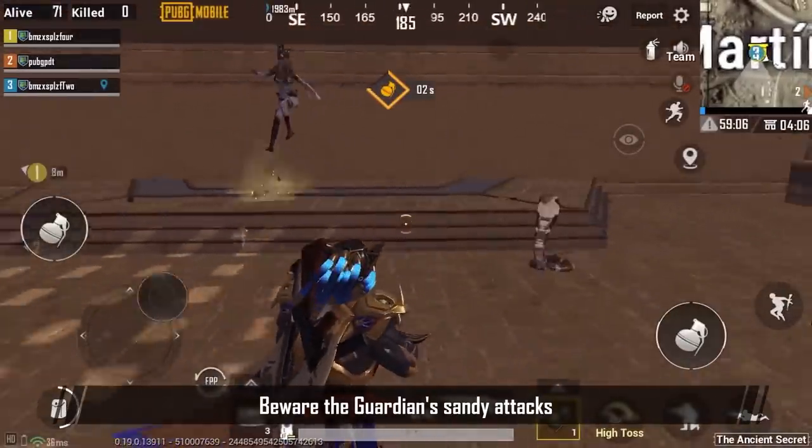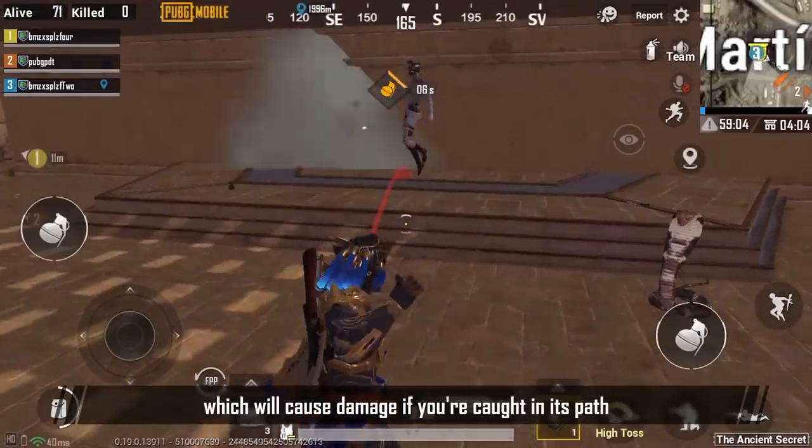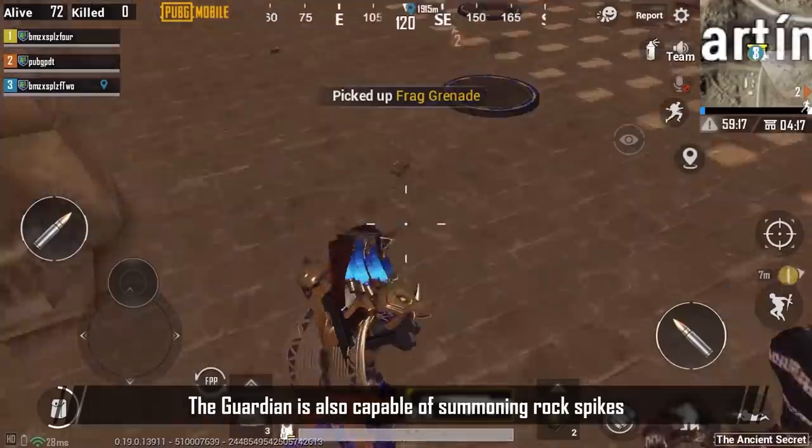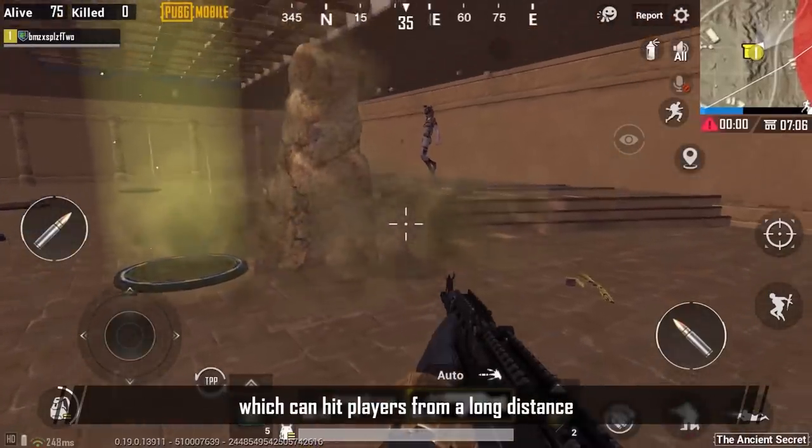Beware of the guardian's sand attacks — they will cause significant damage. The guardian is also capable of summoning rock spikes, which have a lot of defense.